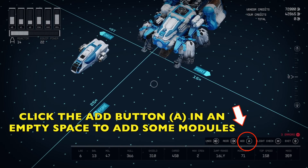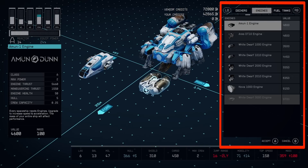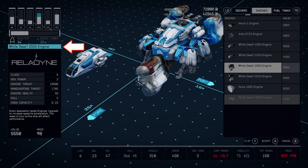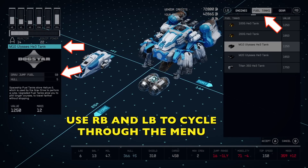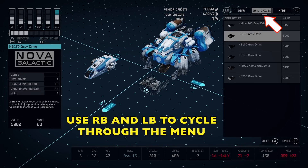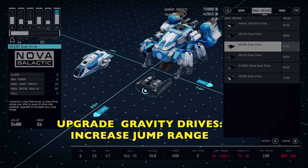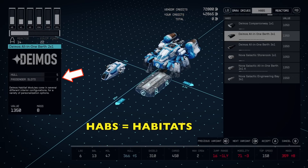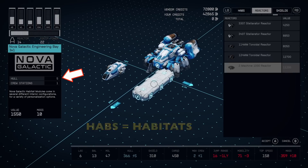Go into an empty space and hit the A button, and that's going to bring up a menu with all the different types of components like engines. If you look to the left, it shows the engine and how much it will upgrade that specific part. Use left bumper and right bumper to get through the different types of modules and components. Grab drives — if you upgrade those, that's going to increase your jump range, really useful if you want to go farther out. Habitats are the things that we walk around in — the tables, beds, and all that stuff.